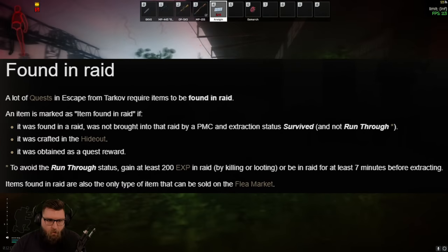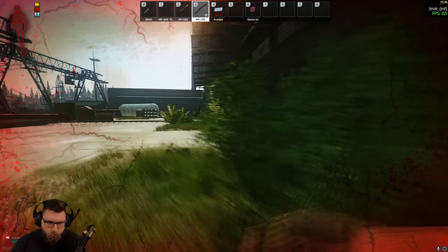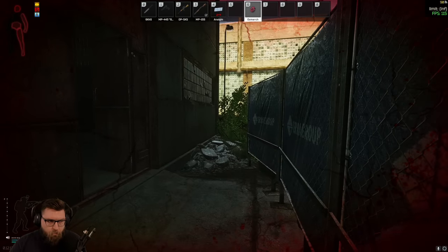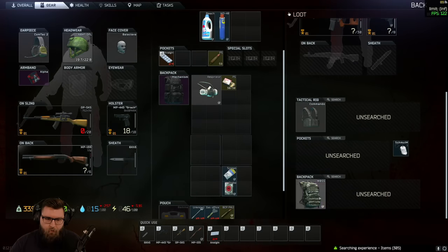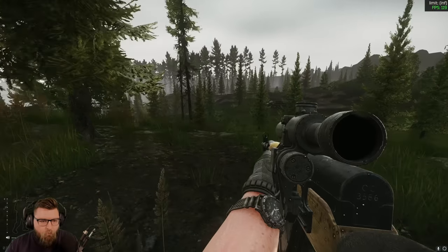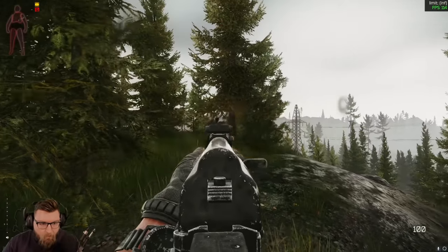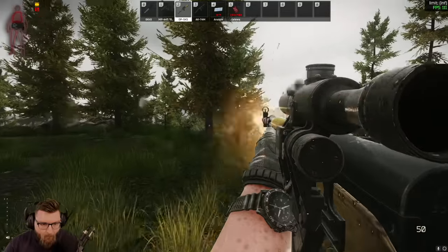This is especially important with the introduction of the found-in-raid status of items, because when you survive, you get your bonus experience, your items that you can use for quests, and items to sell on the flea market. A good raid with completed missions, scavs killed, and items to sell is far more important than investigating a firefight on the other side of the map. Clever squads will use sound, especially in the first couple of days, to lure players into a trap — if it sounds too good to be true, it probably is.